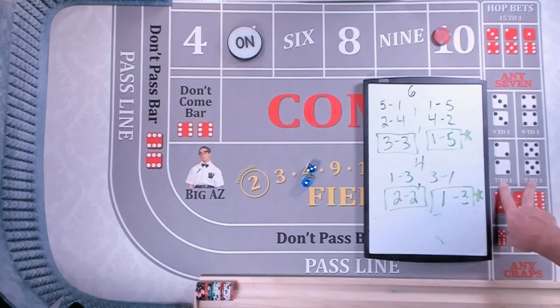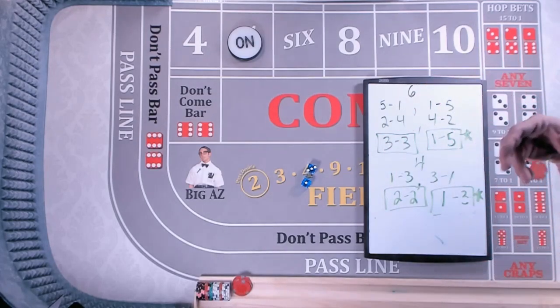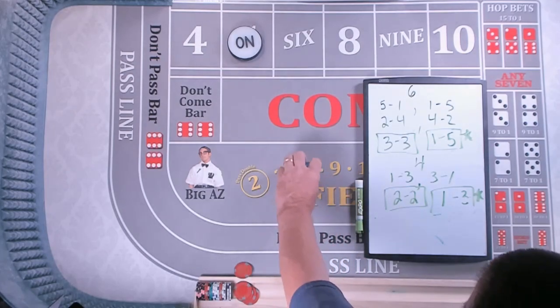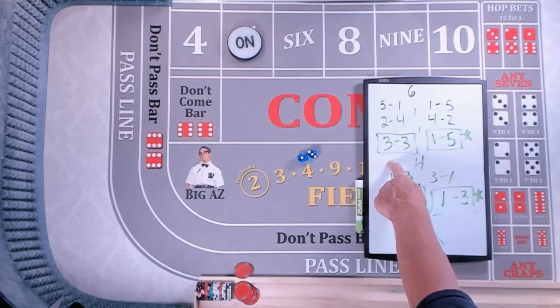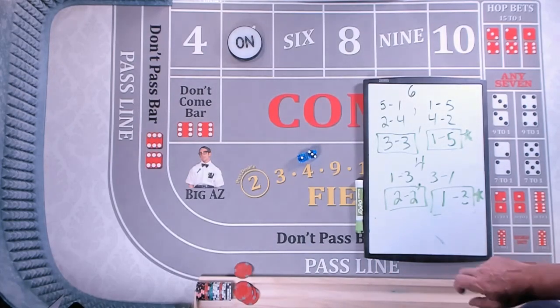Yes, it has an 11.11% house edge — but what doesn't have a big house edge at the casino anymore? If you want the 10, play the hard 10. Just make sure you have at least double the hard way amount on the place bet so that if you lose, you make enough to put it back plus a little extra. That's what I believe you should do with hard way wagers, especially the 4 and 10. Thank you, Blue Ranch Crew — you guys are awesome. Remember: let the 7 work for you. Stop trying to beat the 7. Stay safe out there, my friends.